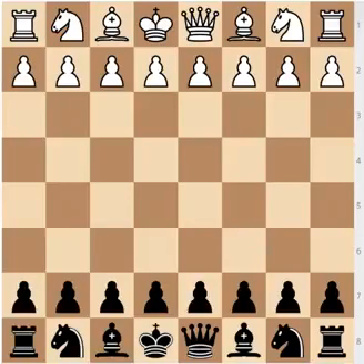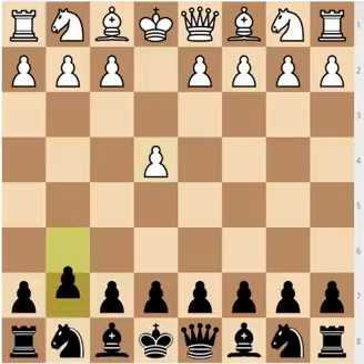What is the Modern Defense? It is a hyper-modern opening in which Black aims to give up the center to White — giving White the opportunity to take up the center with pawns on e4 and d4 — and then Black tries to disrupt that center afterwards. The Modern Defense is played after pawn to e4, with Black responding with pawn to g6.